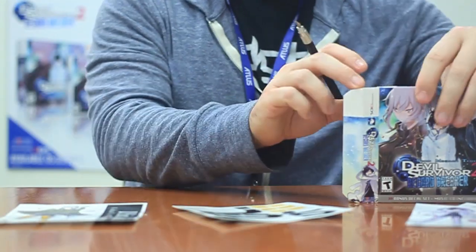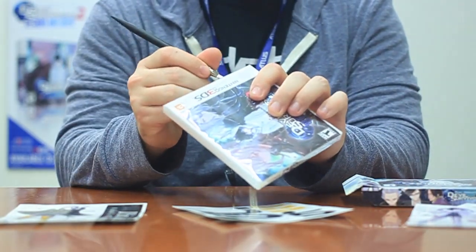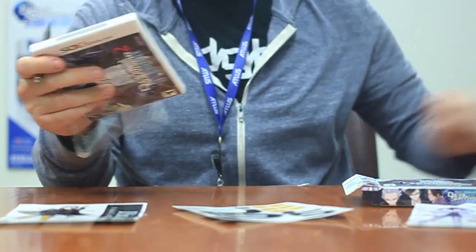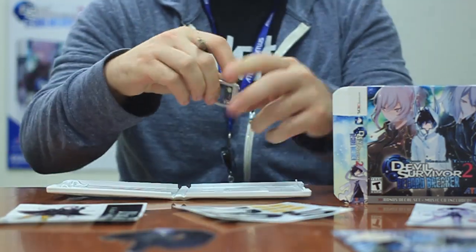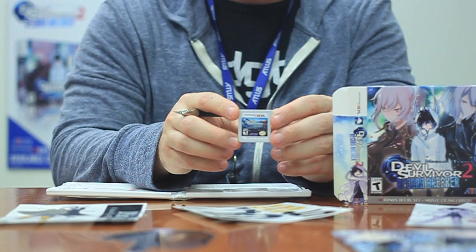And finally, of course, we'll get to the game itself. The box varies a lot to the outer cover, just minus all of the cool special UV stuff. Inside the box, it's just the cartridge. Here's the Devil Survivor 2 Record Breaker cartridge.